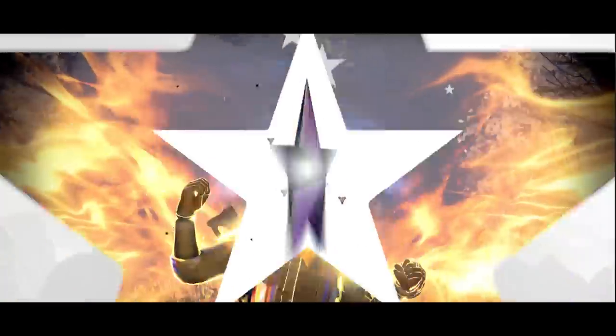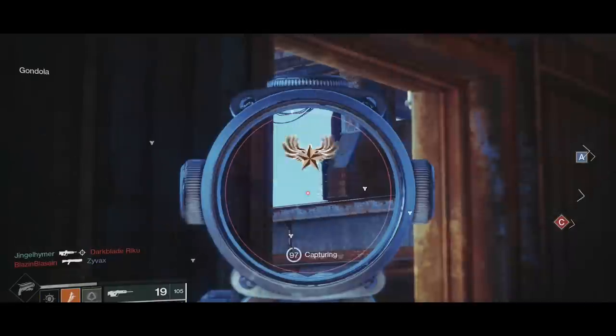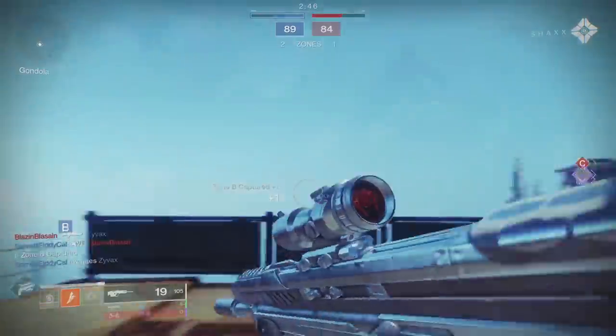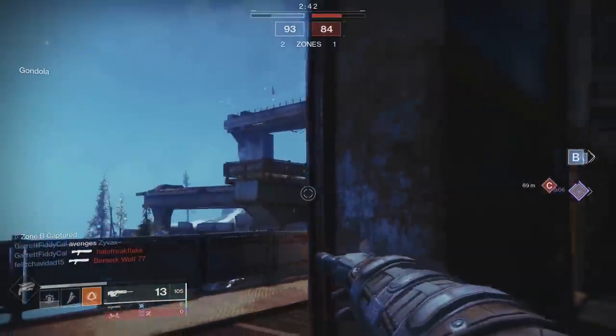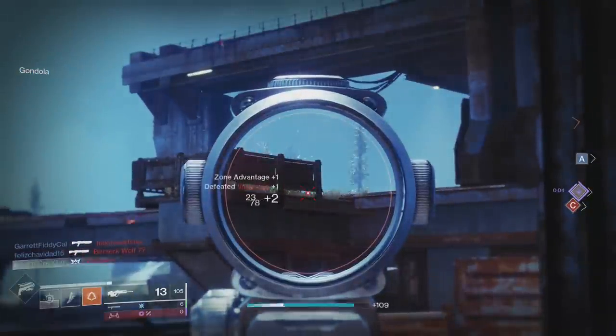Hello everyone, I'm CoolGuy, welcome back. If you haven't noticed, the meta in The Crucible has changed this season. Lots of players are playing lanes with scout rifles. They're doing that to obtain this season's Ritual Kinetic 260 RPM scout rifle, Randy's Throwing Knife.